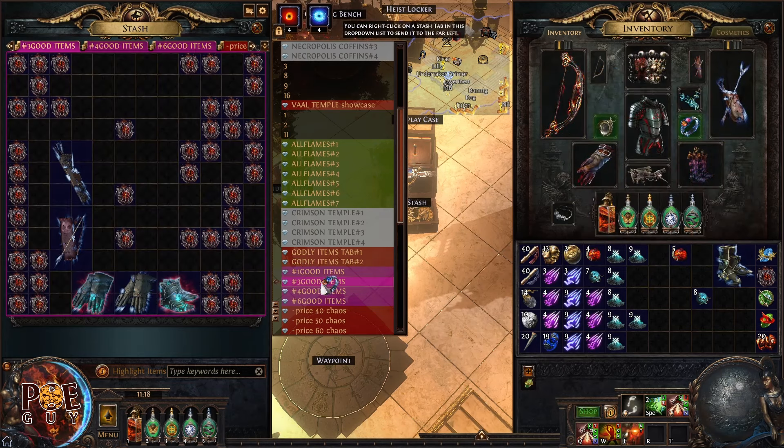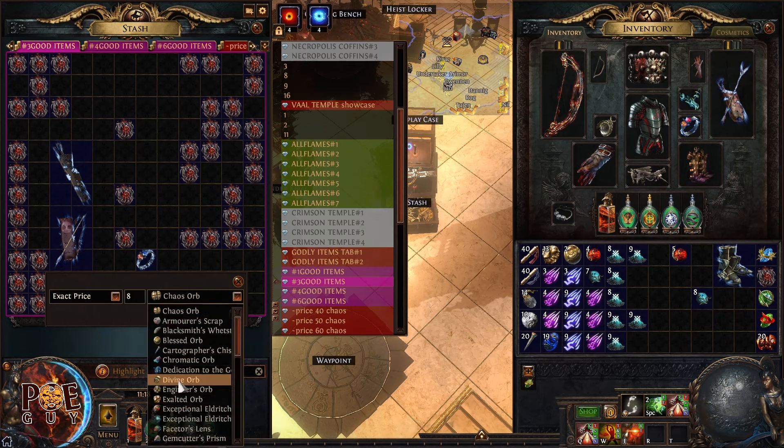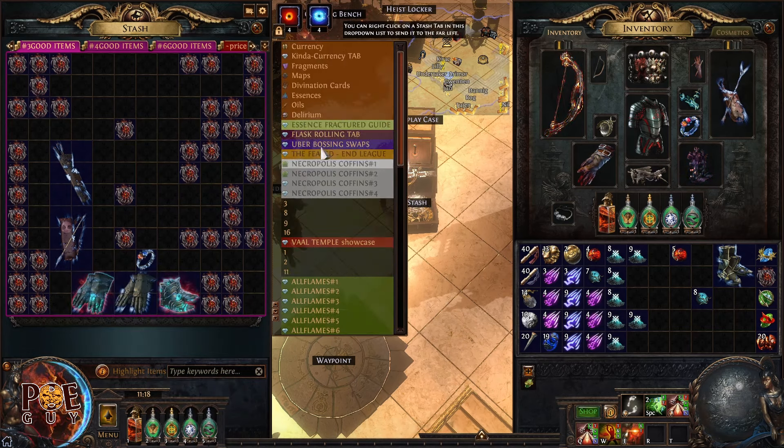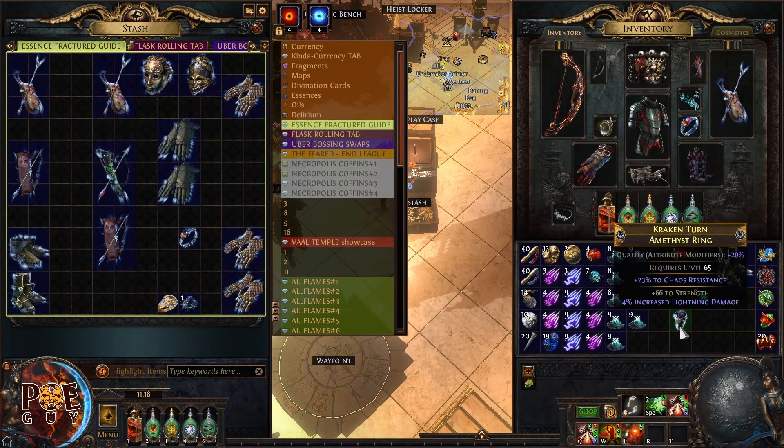Bless up the implicit so it's perfect, then price check. After applying the attribute catalyst, you can sell it not for five but for eight divine orbs. I crafted this ring for under 50 chaos orbs and made more than eight divines. I'll list it at eight divines to undercut competition.